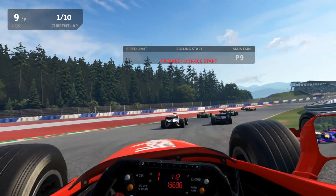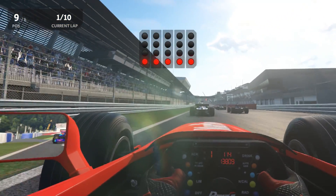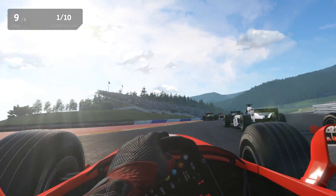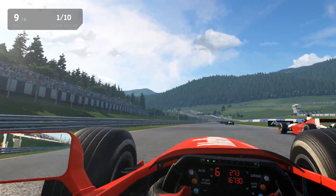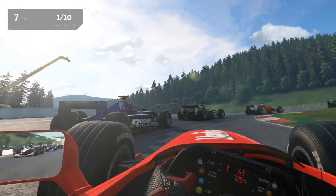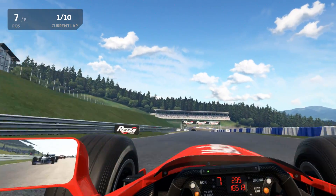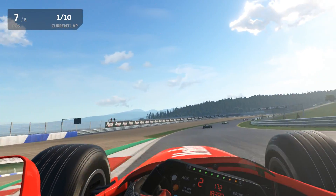Here we are about to start our race at Spielberg on board the Formula V10. You can see the Marlboro logo on the nose — I am driving a Ferrari here. Three red lights and green, we are off. Starting at night, still running night conditions. A little bit of a stomp on the brakes there but managed to come away in seventh position. No rubber on the track right now.